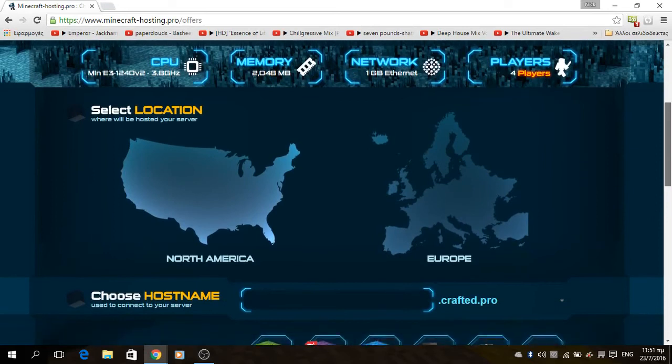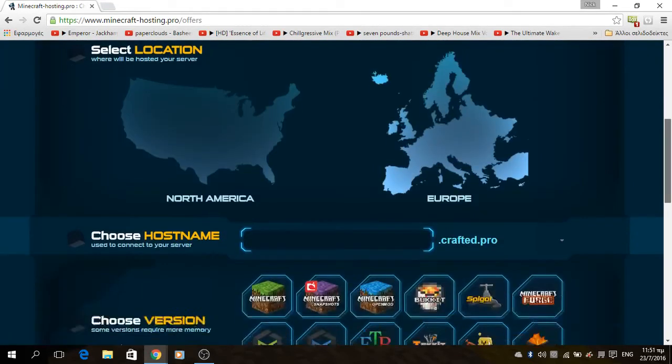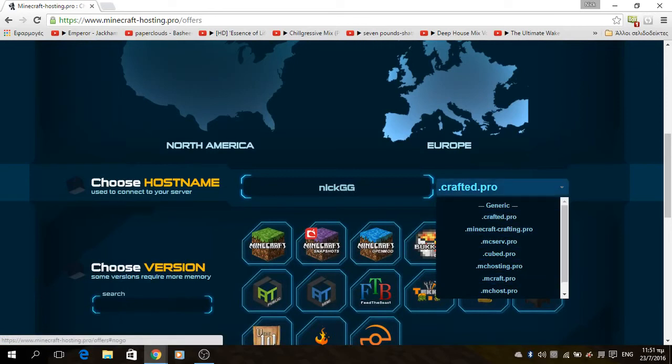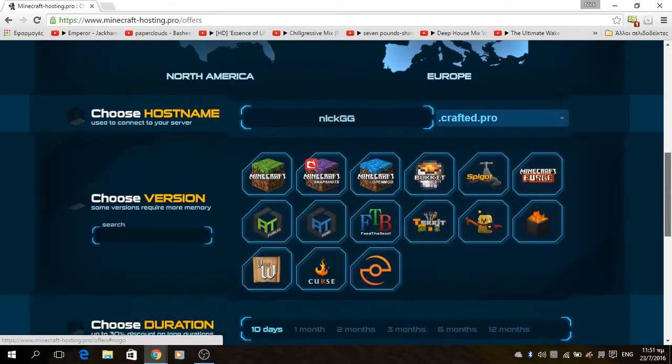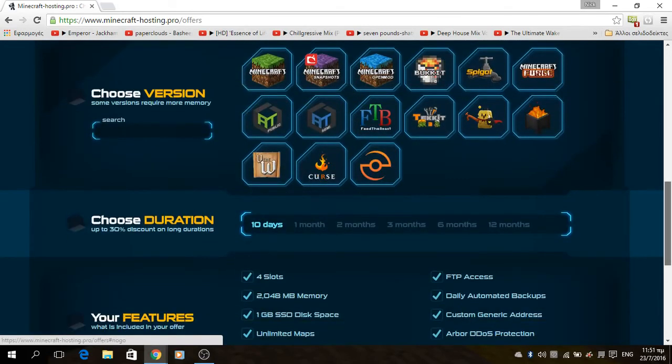You can choose if you want to be on North America or Europe. Here are all the different server types that you can have: Minecraft Vanilla, Snapshots, open mode, packages, tablets, and more. You will have it for 10 days.